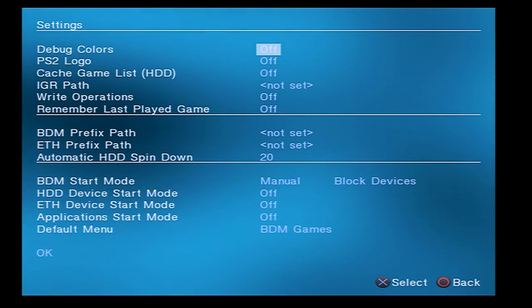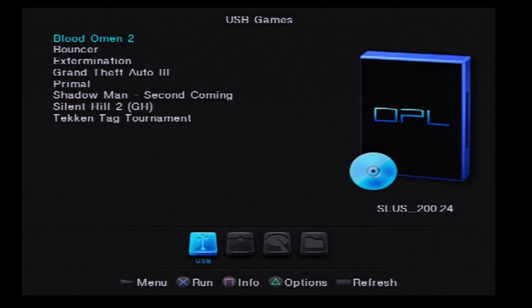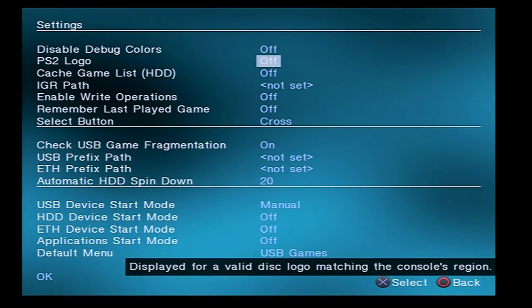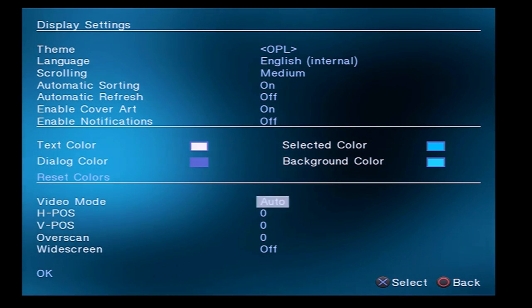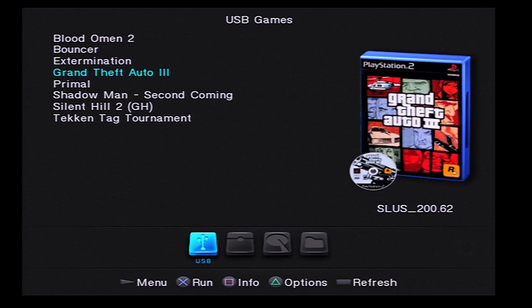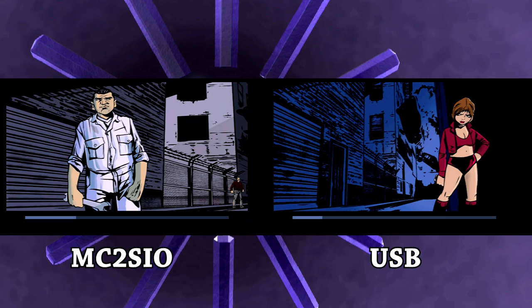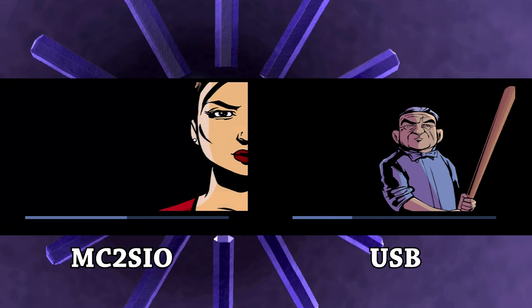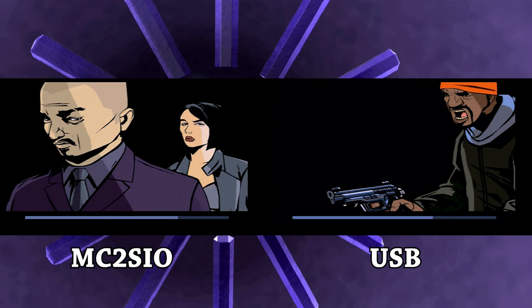The only real difference is if you're using the main branch of OPL, you'll need to go into Settings under BDM devices and manually enable MX4SIO, because it's not enabled by default. Once you set this thing up, it works — and that's the beautiful thing. I was having the most success using those specific OPL versions tailored for the MC2SIO on Helder's site. I was able to boot games with little to no issue, FMVs and cutscene playback were great, and loading times were great. And interestingly, when I went back to USB for comparison, the difference was night and day — USB was noticeably so much slower.